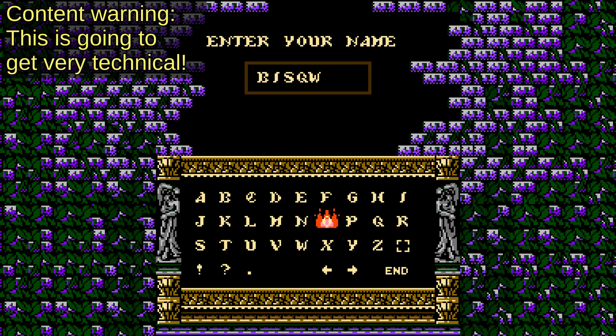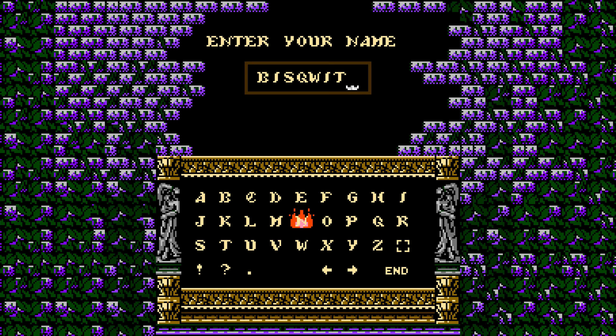The password system in Castlevania III works like this. First, you must enter the player name, which is 8 symbols long. Valid symbols are the English letters and space, exclamation mark, question mark, and period — for a total of 30 different symbols.